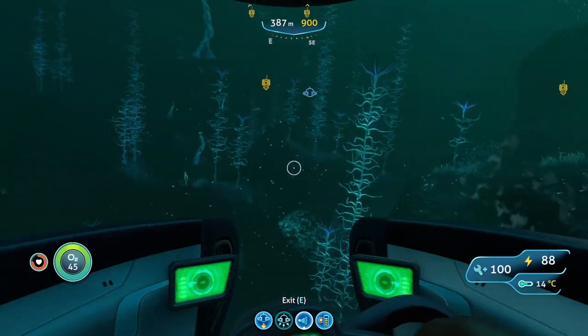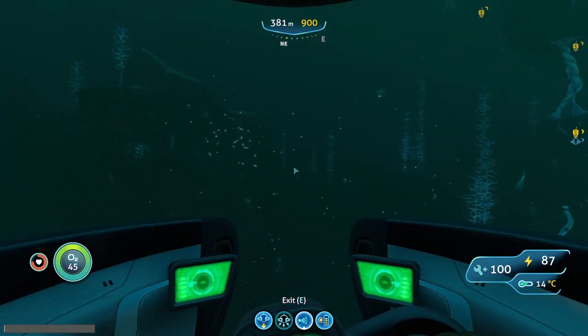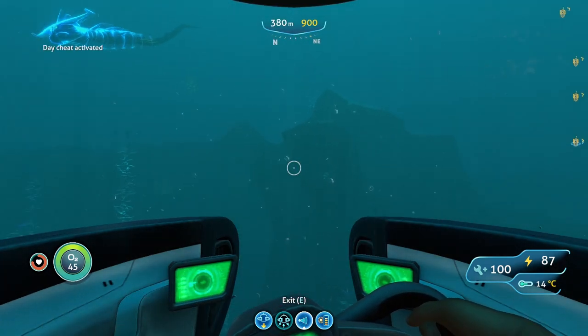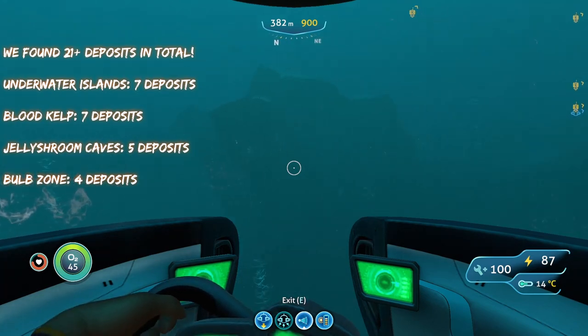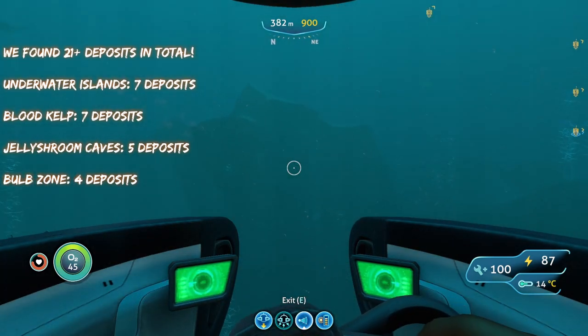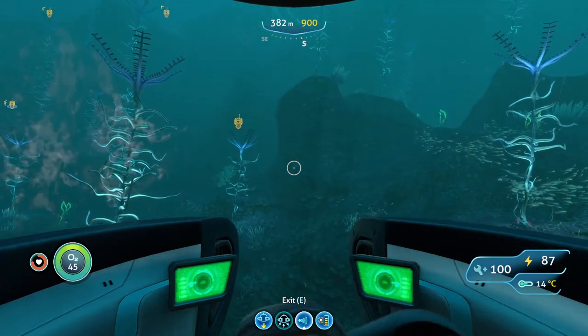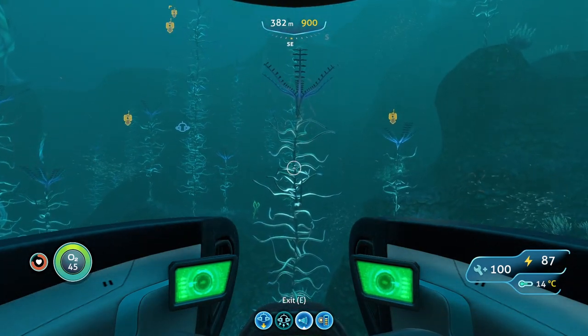So we found seven here at the blood kelp zone, four at the underwater islands, and I think five at the jelly shrimp caves. Those are the four spots where you can find gold deposits without having to go into the lost river or anything deeper than that. Hope you enjoyed, catch you in the next one — peace.